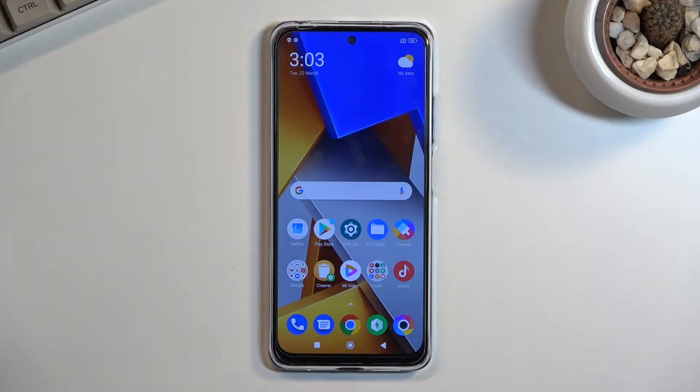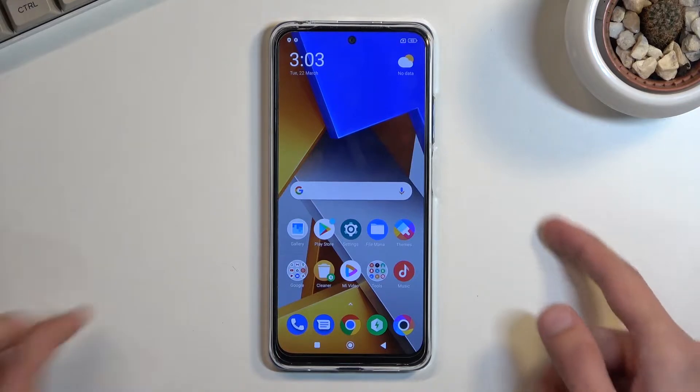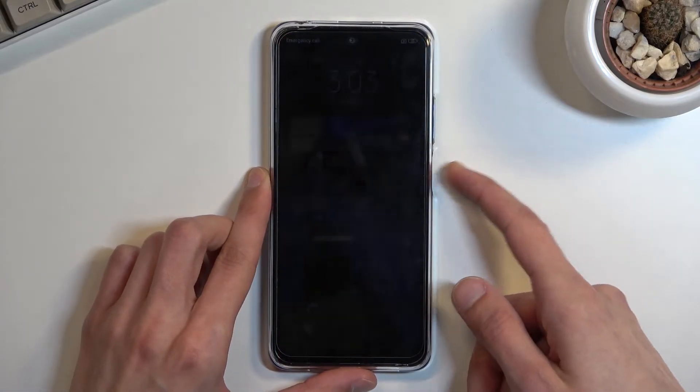Welcome to the Xiaomi POCO M4 Pro tutorial. Today I will show you how you can hard reset the device through recovery mode. This will also remove a screen lock if you have one that you don't know. To get started, you want to turn off the device.